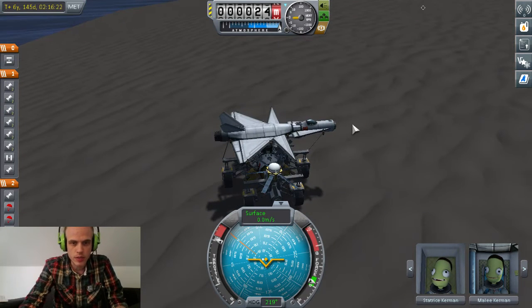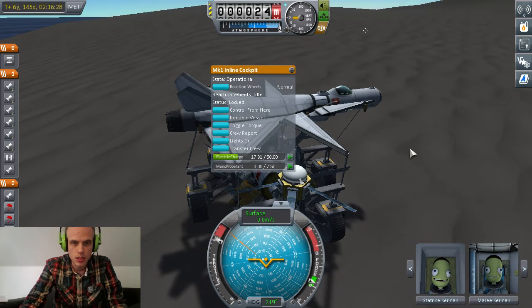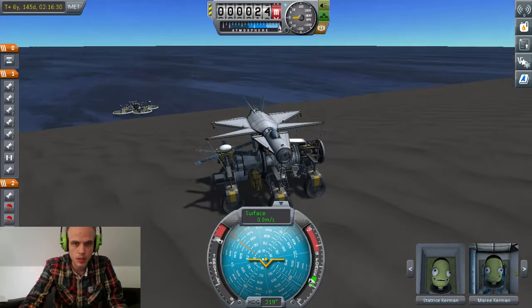I just figured out I actually do have an action group available to me, so I'm going to check that I have all the fuel I will need. Do I have some mono propellant? I do.